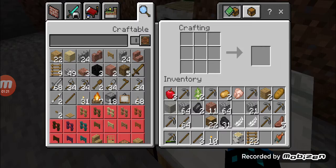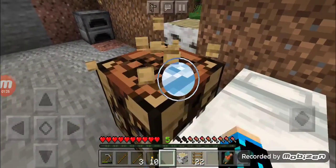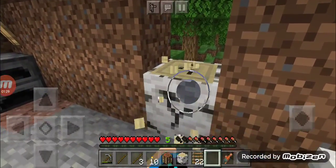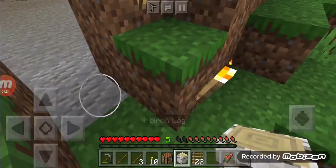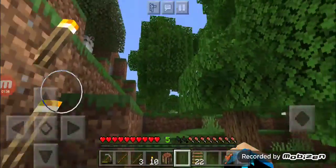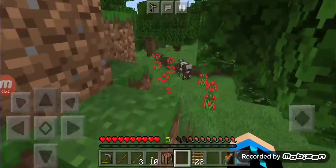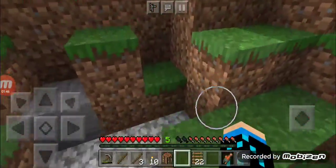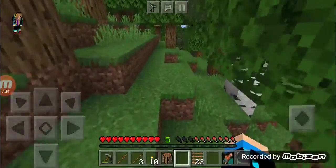There we go, three. And we got 22 ladders - we're gonna bring this with us. We do not have an axe, so that won't be a good thing. We need to stick straight to the cave just in case, and spiders can get through. I need to turn on the timber mod, so let's go ahead and do that - we'll probably do that next episode when we get back out.